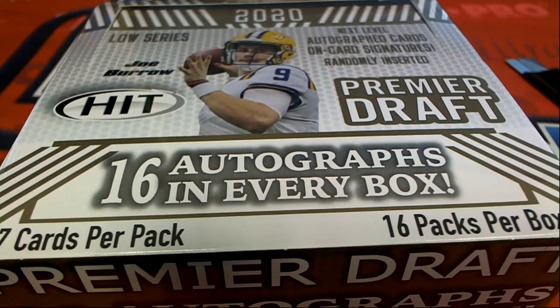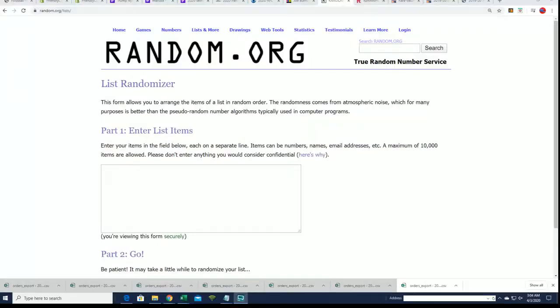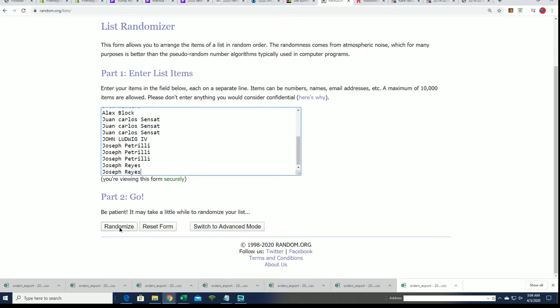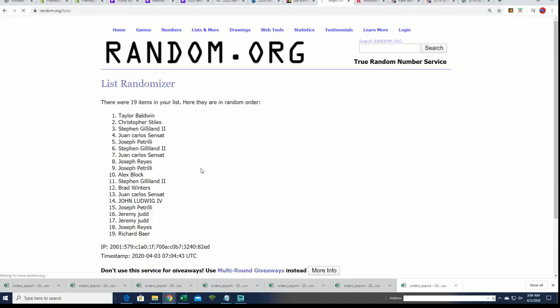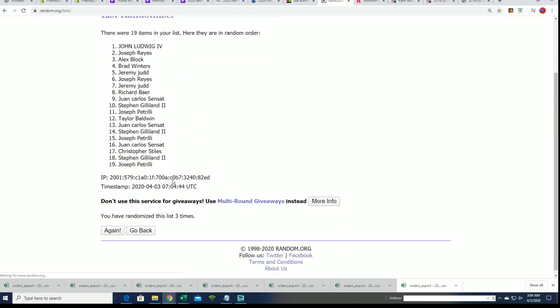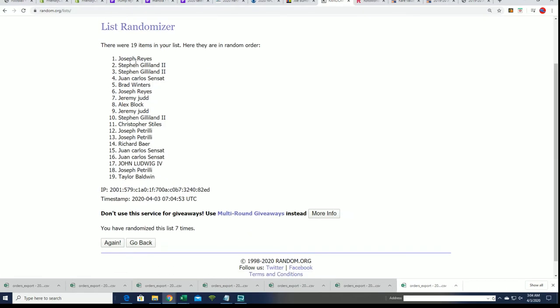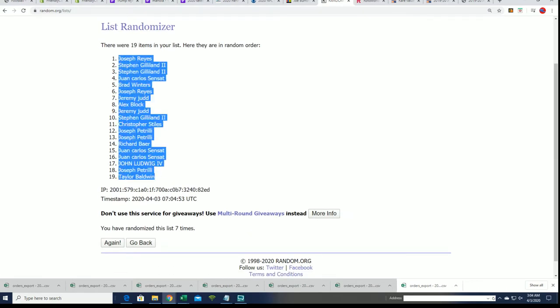All right, we have 16 autographs coming out. Let's see what happens in this box break right now. We're going to random the owner names seven times — this is a last name letter break. Here we go, lucky number seven. Boom! Ding ding ding ding.